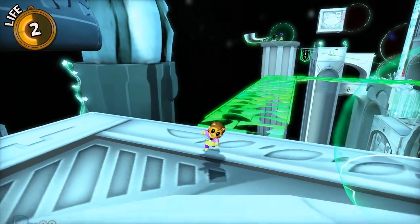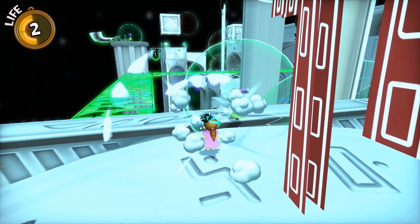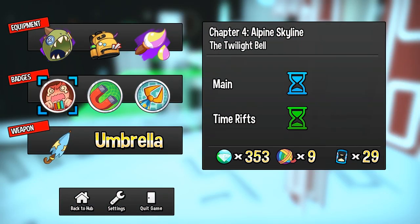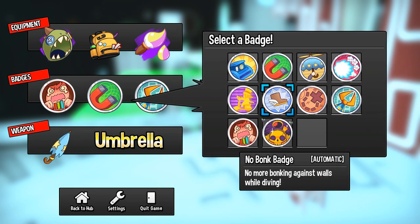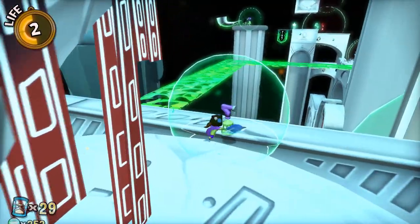That's a bell for a horn, which we probably need. So instead of sprint badge — what's this one again? Cool down. We don't need magnetism that much. Not no bonk. Scooter. Yeah.